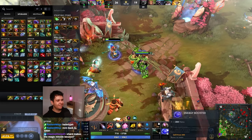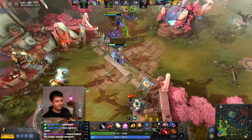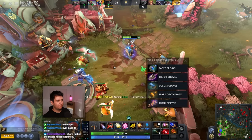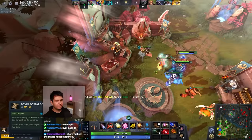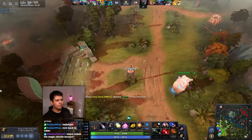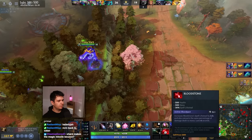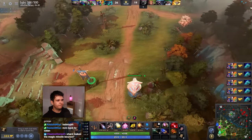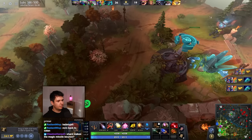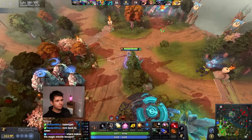Let's get ourselves some defense against their damage — some sustain. We'll pick up some Spell Lifesteal, and hopefully with that we can just kind of keep fighting even if they are resisting our damage, even if they are reflecting our damage, because it'll just keep us healthy.